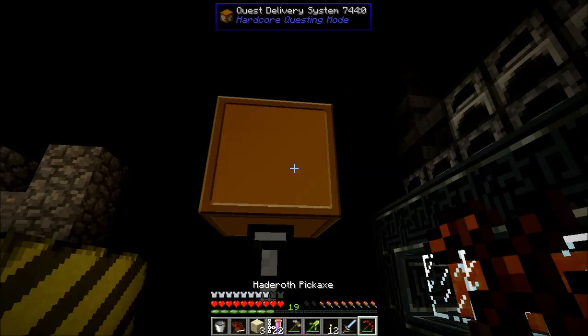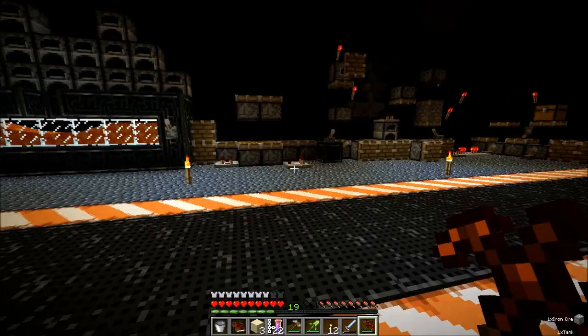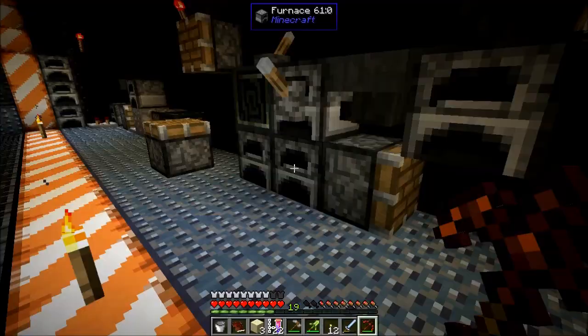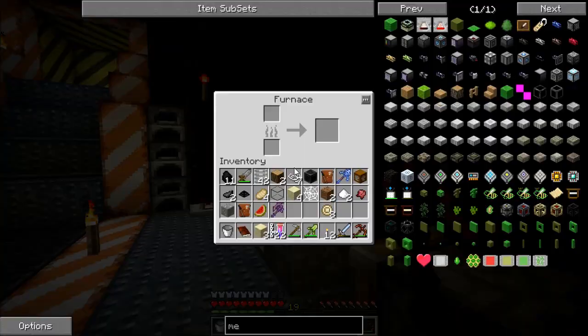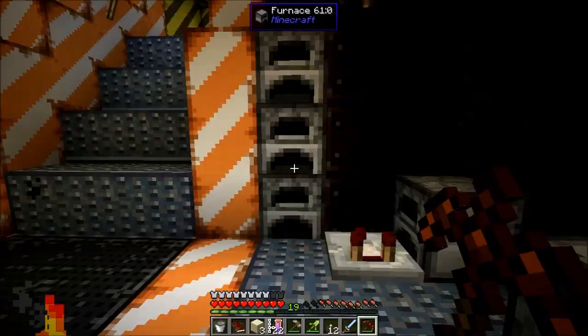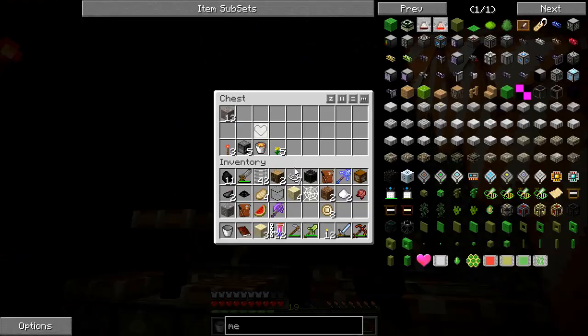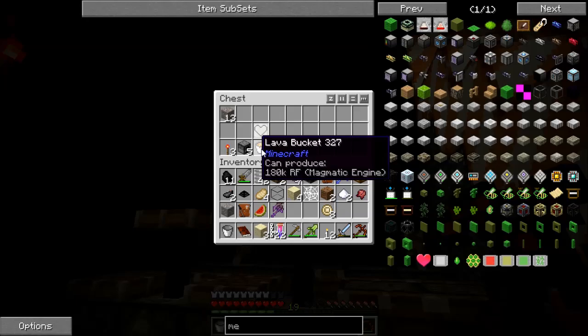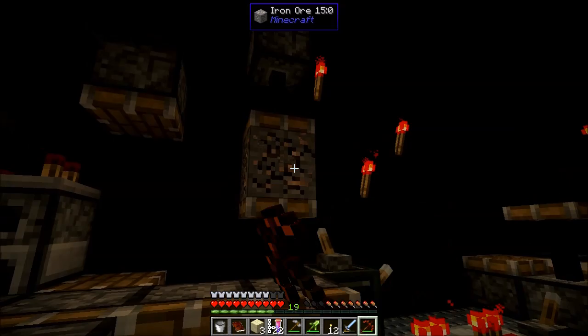So we want to grab all of these things — we want to grab you, you, and you. I'll grab this too. What if there's anything in these furnaces? There probably is something in one of them. I could be here all day checking furnaces and not find anything. There's a chest here though, with a bucket of lava and 13 iron ore, which isn't too bad. I should probably grab that before I leave.